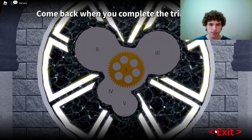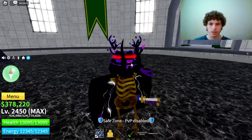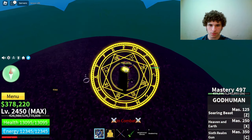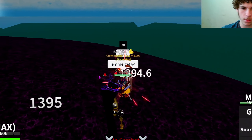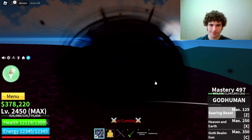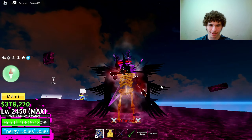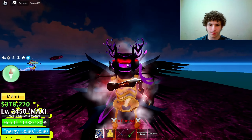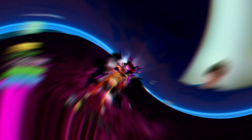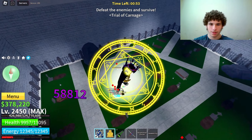One of my friends got in so we're gonna 2v1. We gotta jump him — he's using Dragon or Godhuman. He's like one hit. Let's go! My friend died but at least I made it. Now I can awaken my race. We interact with the Ancient Claw and get the first gear — new title: Nightwalker!